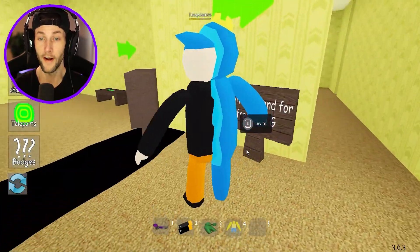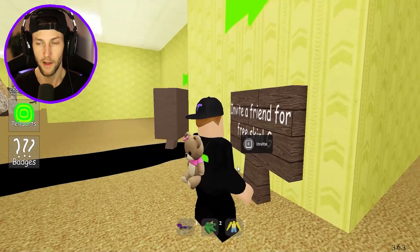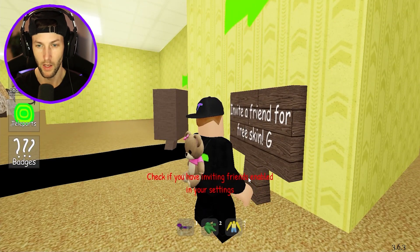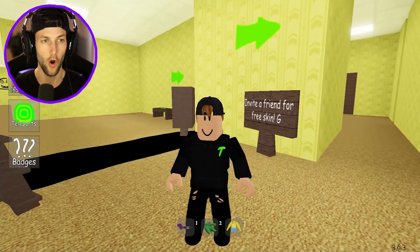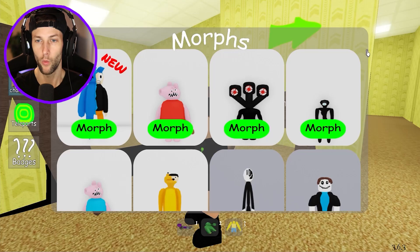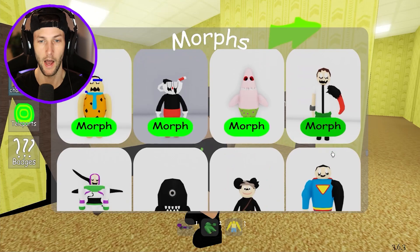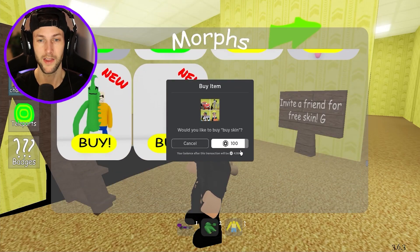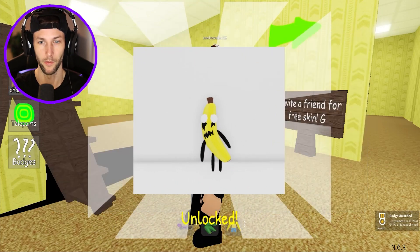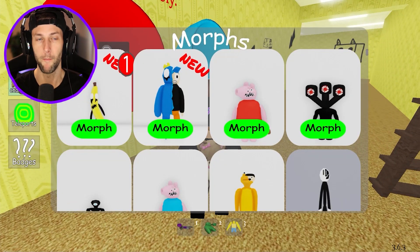Invite a friend - make sure you have inviting friends enabled in your privacy settings. I have everything on invite but it's not working. I'm just gonna buy it - I don't know what setting I'm not getting right but I can't figure it out. So I'm just gonna buy this one because we already know where it's at. Just got to invite a friend and there we go - we have banana!